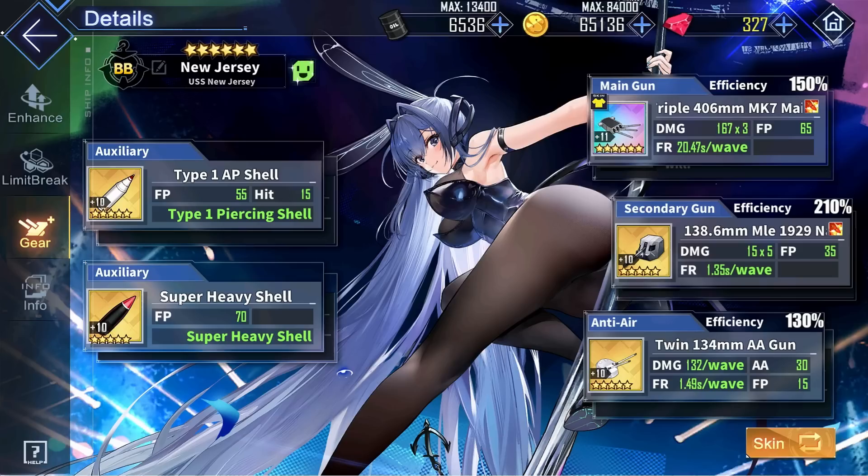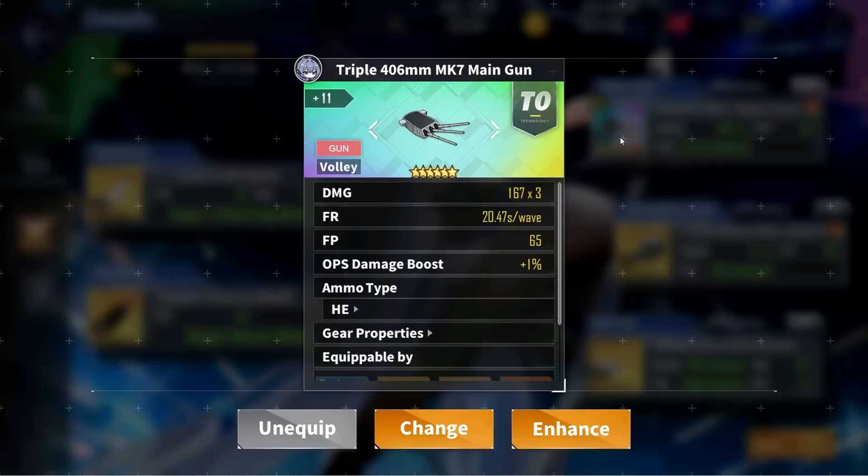If you prefer more main gun damage at the cost of a slower barrage proc for more damage in boss battles, the best high damage main guns are going to be the brand new Rainbow Triple 406mm Mk7 from the Mirror Involution event, which is easily the best option in this category. With very high base damage and a massive 65 bonus firepower, it's way ahead of its competition.